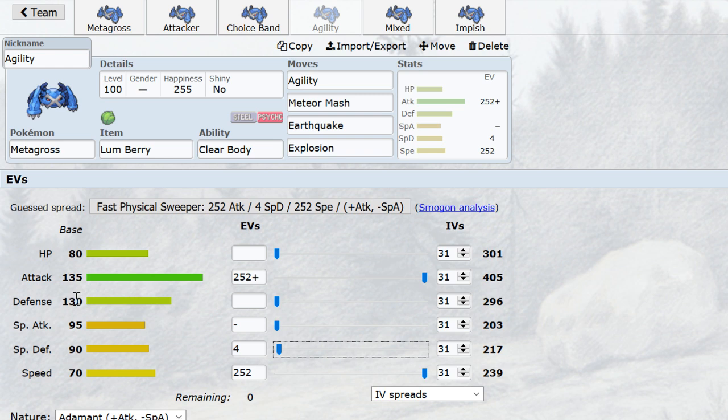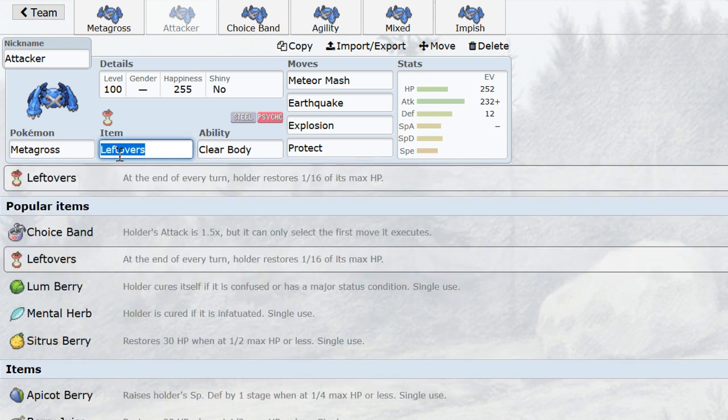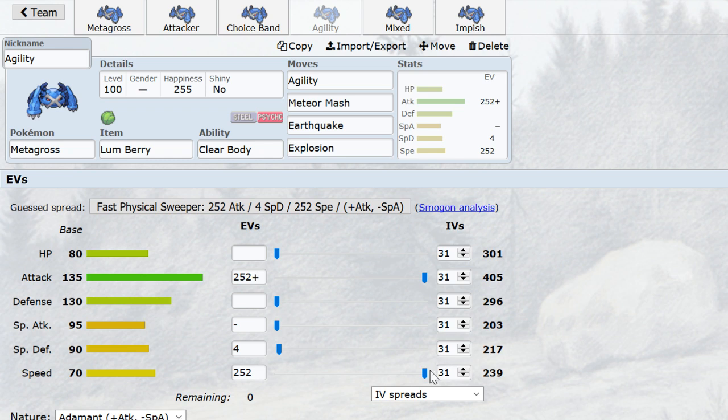On your all-out attacker set — if you choose to make it fast — then yeah, you can totally run Jolly, because if you're going to just be blowing up on things anyway, you can even do crazy things like run Salac Berry for when you get knocked into low health and don't want to be picked off, kind of like an Agility without the Agility. The Dugtrio number is 2-0, and you can have some bulk there. If you really believe the Attack stat doesn't make that much difference, I recommend the damage calculator just to make sure you have your benchmarks against bulky Tars, Jirachis, and Metagrosses. But on Agility, it's going to be Adamant.